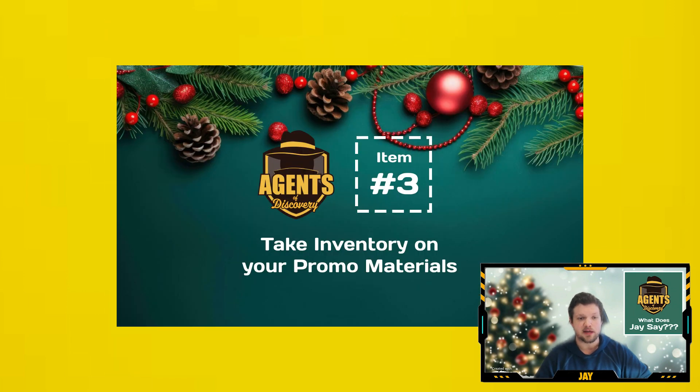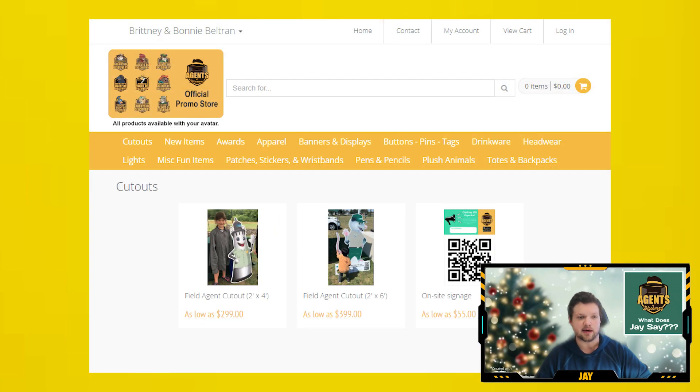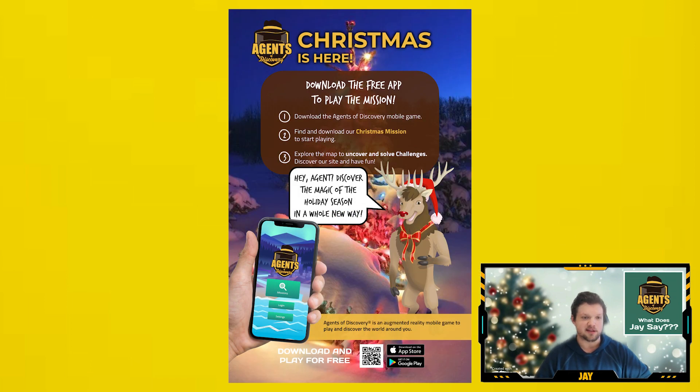Lastly, we just want to make sure that you still have durable signage. If you have any cutouts on location that have been out in the cold for a while and have seen some better days, now is a great time to let you know about our updates to our cutout services. Moving forward, you can order cutouts directly from our promo store, and the ladies on the team at Geiger will be happy to help work with you directly to get exactly what you're looking for. And on the subject of signs, please let us know if you would like any signage made for your current missions, whether they are holiday-themed or not, and we'll be happy to set you up with some promotional goodies heading into the new year.